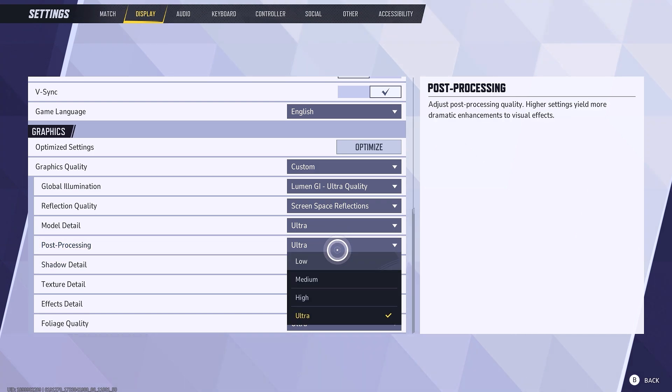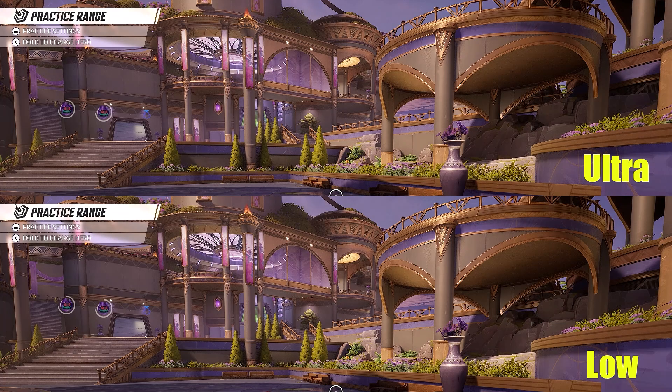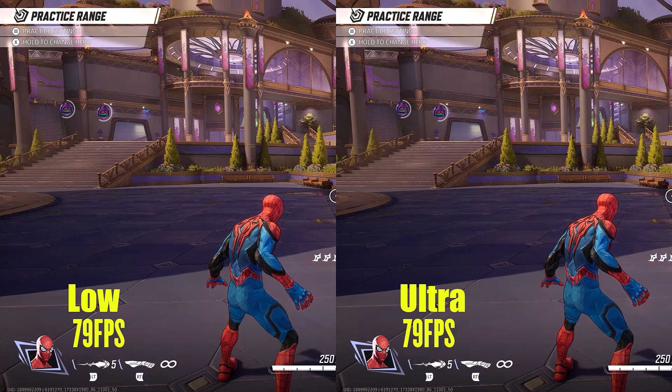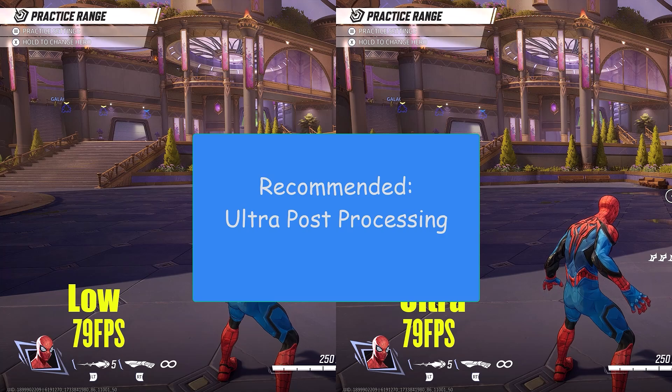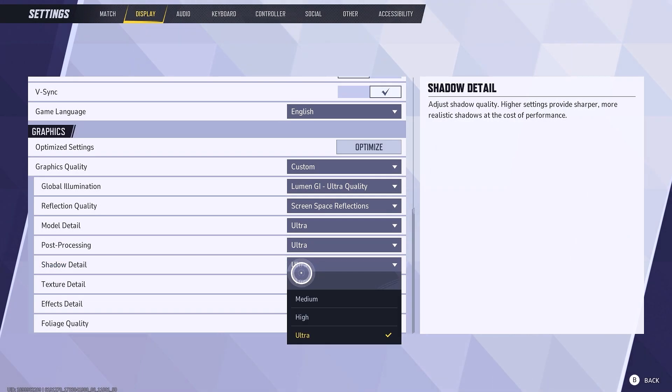Next is post processing, which adds minor effects like motion blur, depth of field, bloom, or chromatic aberration to the game. All of these effects don't seem to cost any FPS at all, and this game doesn't even have chromatic aberration or depth of field, which is why there was no FPS difference between low and ultra. Here I would recommend ultra setting for post processing.